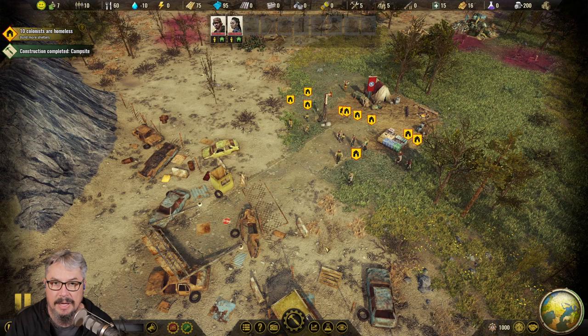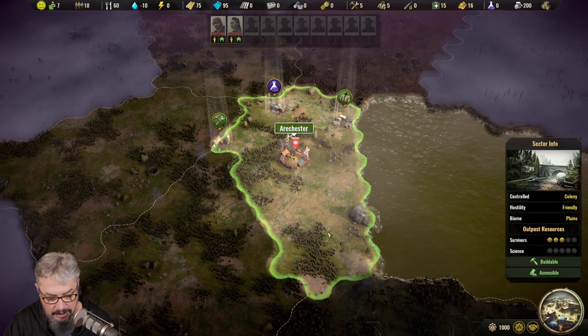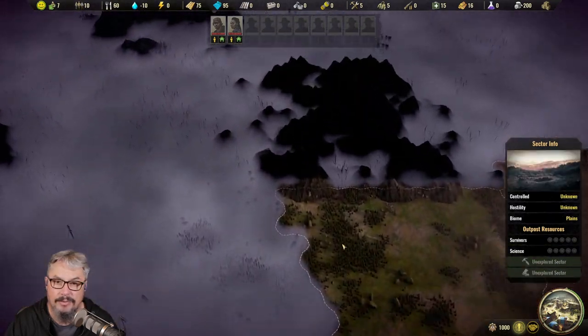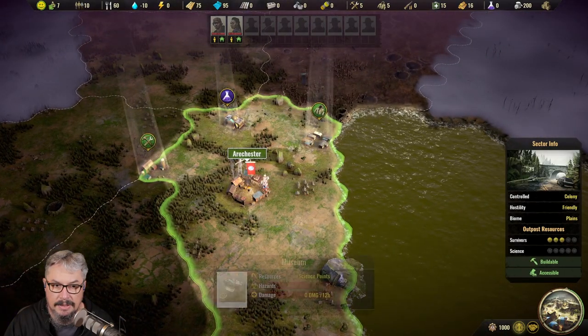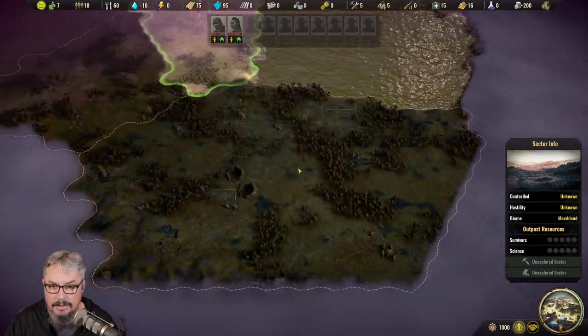This is obviously our colony view, and down here we have the world map which we can enter by clicking here or pressing M. WASD to move around, or depending on what platform you're on — if you're on a console it may work totally differently. You can see here this is where our town is, and we have a few items around, a lot of fog, and some dark ones that are visible but not open.